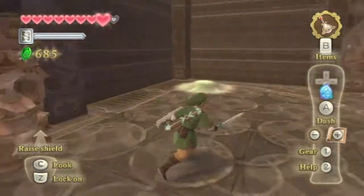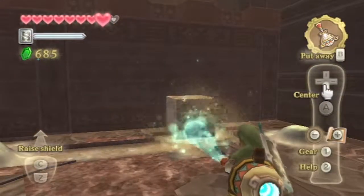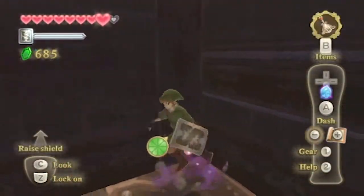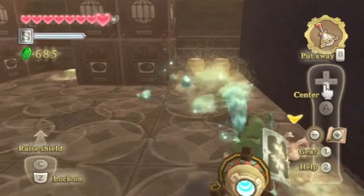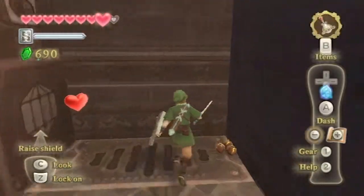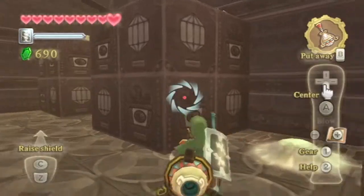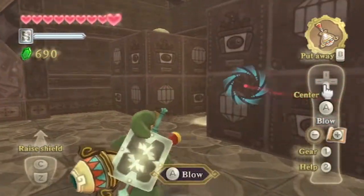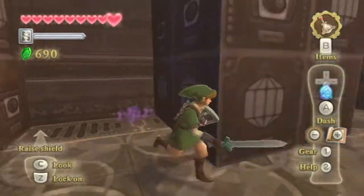We have to deal with this — that's not a Beamos actually, that's another new enemy we haven't faced yet. More Arachhas. Well, there's just an Araccha, but there could be more underneath these piles of sand. Speak of the devil — it's probably going to be another Araccha. Oh no, it's a heart, which I don't need right now at full health. But there was another Araccha here. Nothing special though.